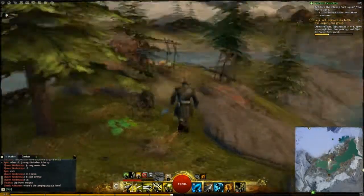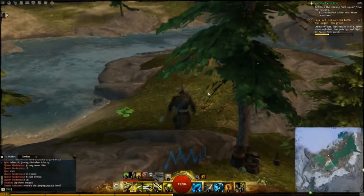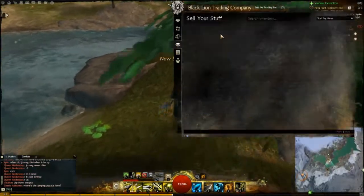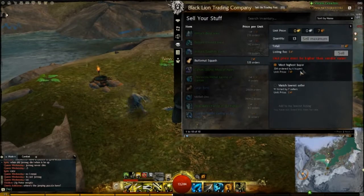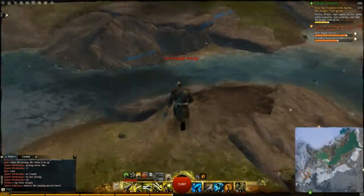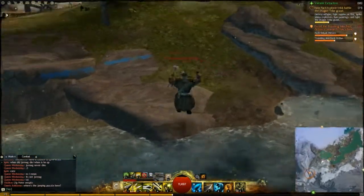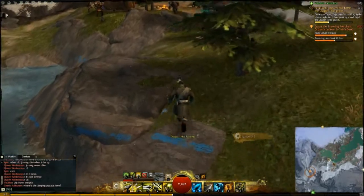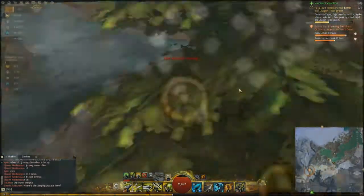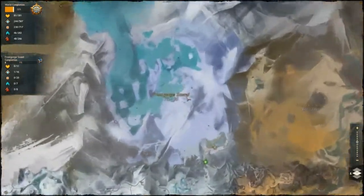Hopefully that helped you guys out doing your chef stuff, and as you can see we'll show you how much it's going for right now. It's not going for too much at all, actually only a few copper, but you never know. If you need some butternut squash, well there you go. Hopefully the video helps you out if you're looking for that butternut squash — and again, that is inside the Vale area here of the Frost Gorge.